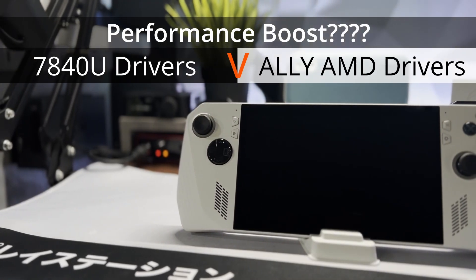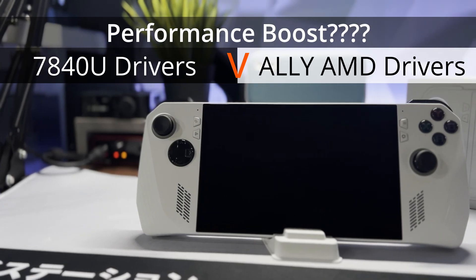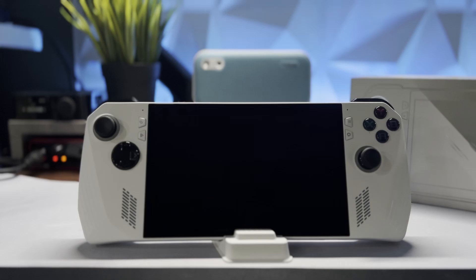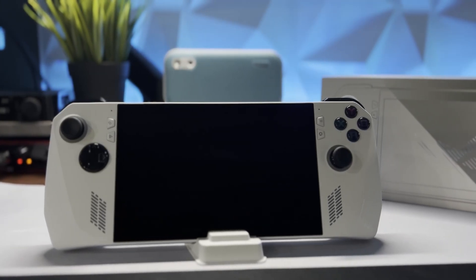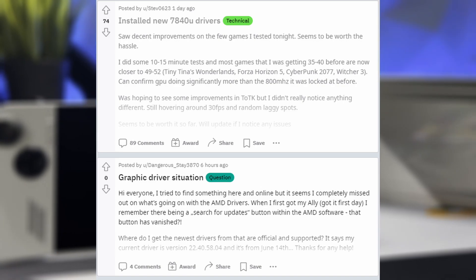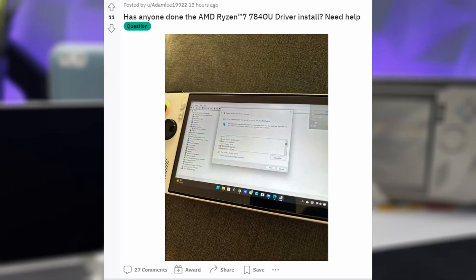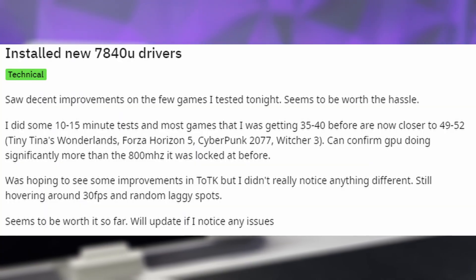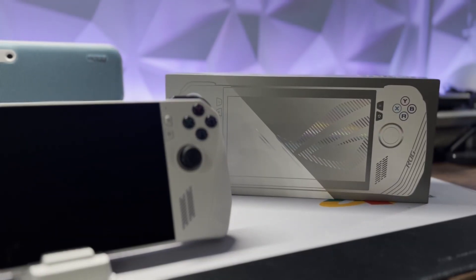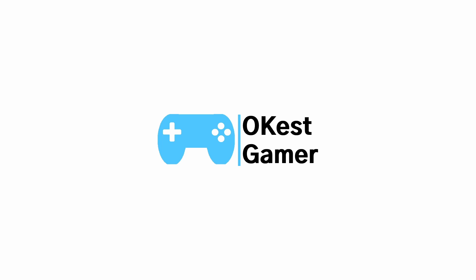Hey, what's up everyone. I wanted to do a quick video today comparing the 7840U drivers versus the stock Ally drivers. The 7840U drivers I'm referring to are the ones that came out on August 21st, and I've seen in some communities that people have been installing them on their ROG Ally and claiming they've been getting increased performance. So I'm going to test that today. I've tested a couple of games as well as some benchmarks, spending a number of hours testing so that you don't have to.